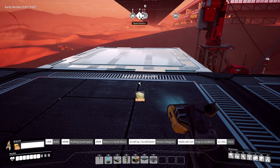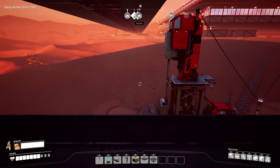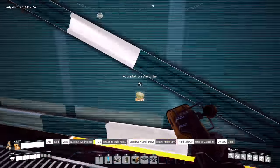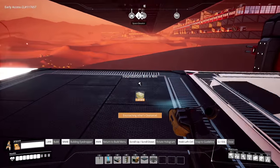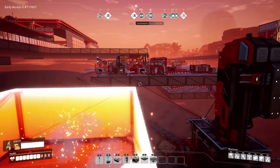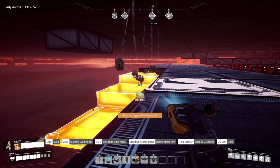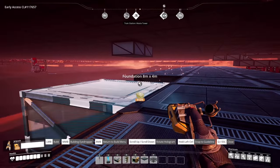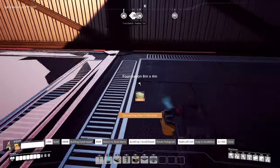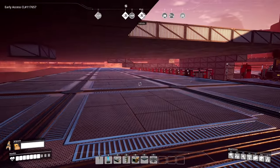We're going to run it down this way, following the path, but we'll have to go up just a hair. We're going to run these belts this way. This whole area is going to get shut down eventually anyway, so we're going to use this area right here for routing the resources.